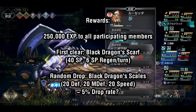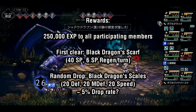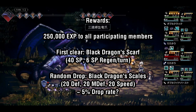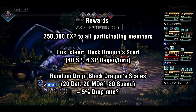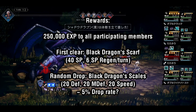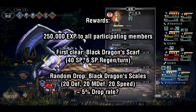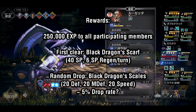As a reward for beating the Shadow Dragon, you get 250k experience across your entire party, which is a fantastic guaranteed EXP source that you can get every day if it's not too much of a bother to repeat the fight. The first time you clear the fight, you will be rewarded with a Black Dragon Scarf in a treasure chest that appears in the front room of the tower, which is an accessory that gives 40 maximum SP and 6 SP regen per turn — a fantastic item to equip to your SP-hungry attacking units.